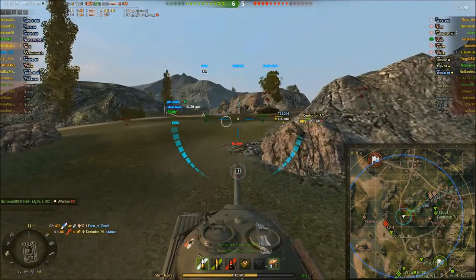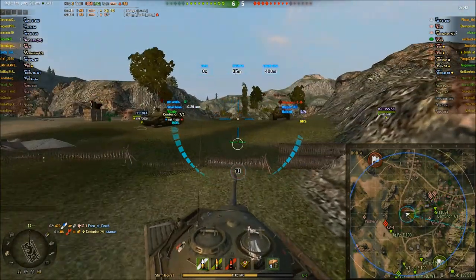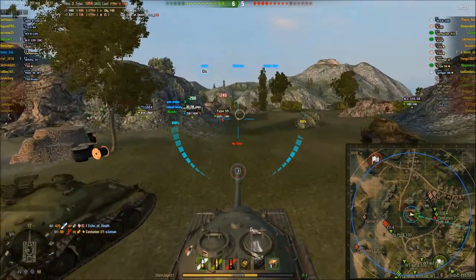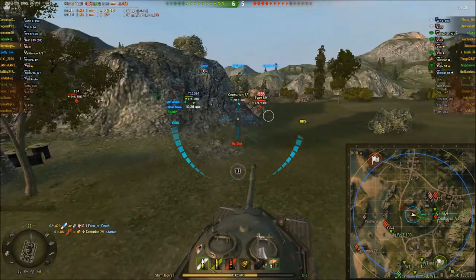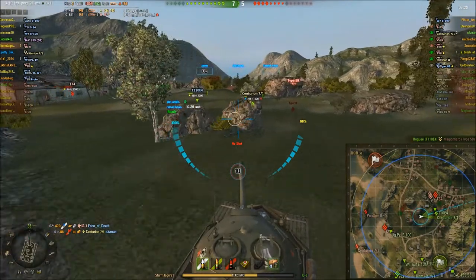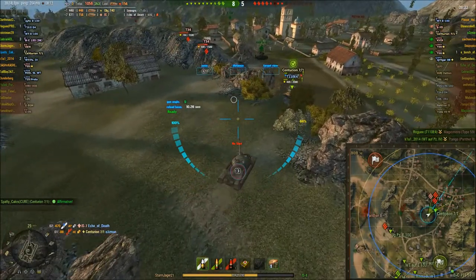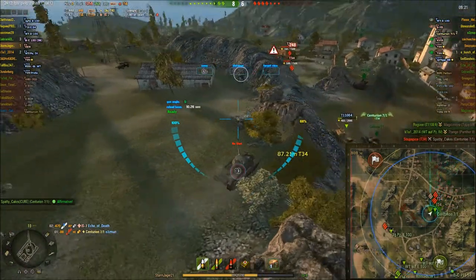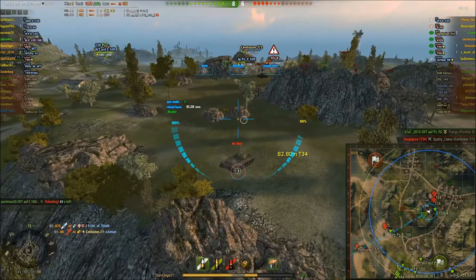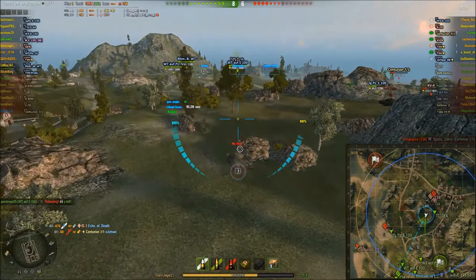If you can see in the bottom right-hand corner of the map, you can see the KV-4 — he's just sitting there, and I can tell you right now he's not going to be killed. He's going to be there until the end of the battle. Anyway, we're now on the hill, which is actually really great. Although this side is taking a pounding — they've lost pretty much everyone that's gone down there. They've just lost the Centurion, and they've got the E4 that's left, against two T-34s and a Waffle. More on him later.